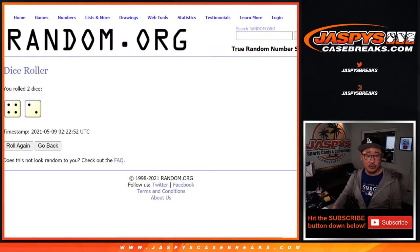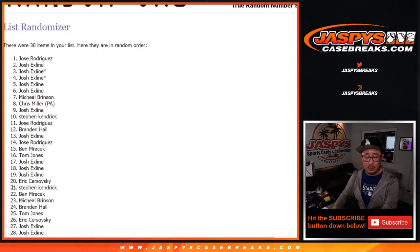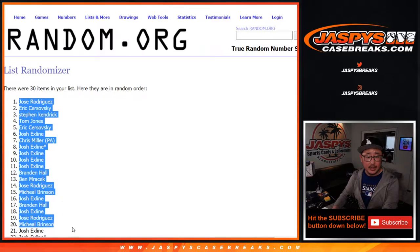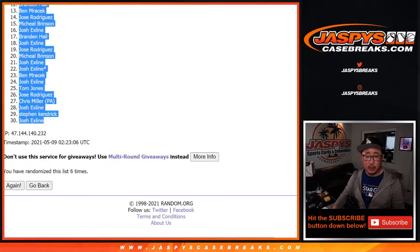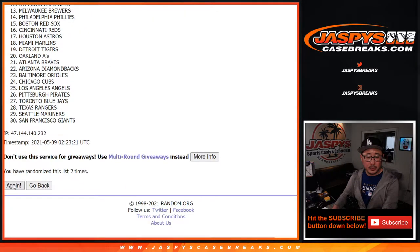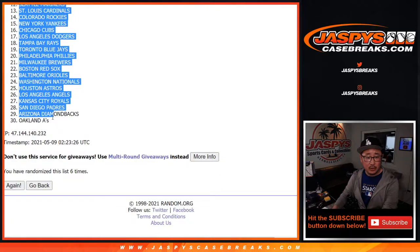Let's randomize it. Four and a two, six times, for names and teams. One, two, three, four, five, and sixth and final time. We got Jose down to the X line. Four and a two, six times. One, two, three, four, five, and sixth and final time. After six, we got the Twins down to the Oakland A's.